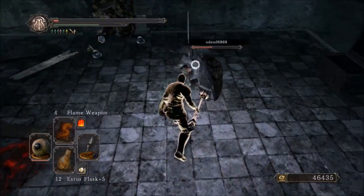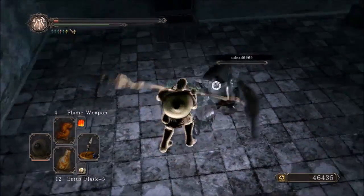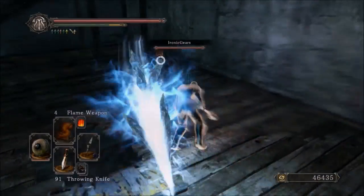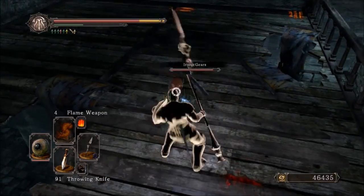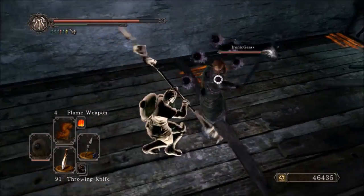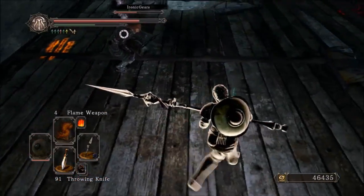Getting started with the weapon itself, it requires 20 strength and 22 dexterity in order to wield it. It has no scaling bonus, so I highly recommend that you put it along the raw upgrade path. Its physical base normally is 200, and when you put it to the raw path it's 230. Because this weapon has no scalings, by putting it on the raw path you just gain extra base damage at no cost to you whatsoever. I don't see why you wouldn't put it on that path.